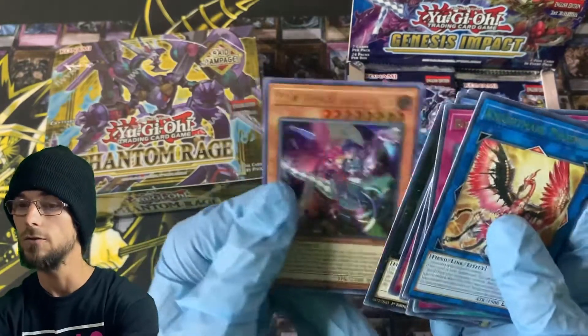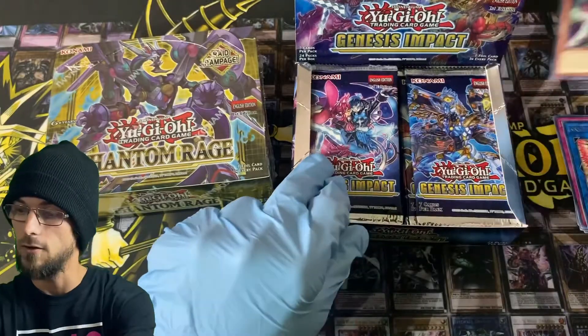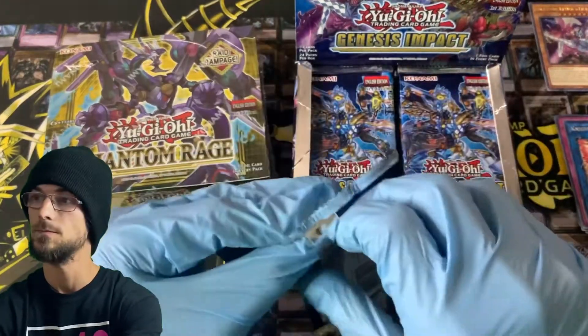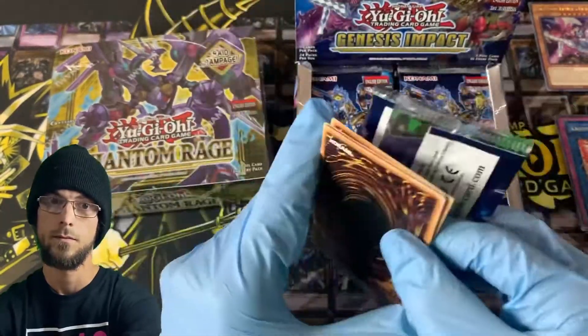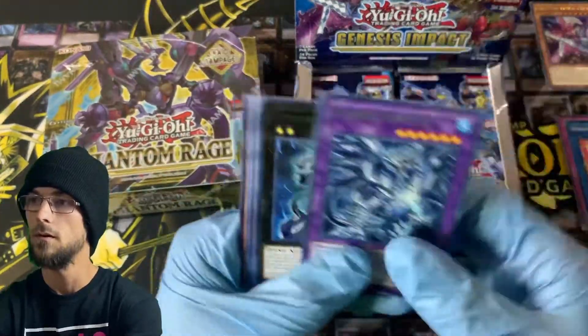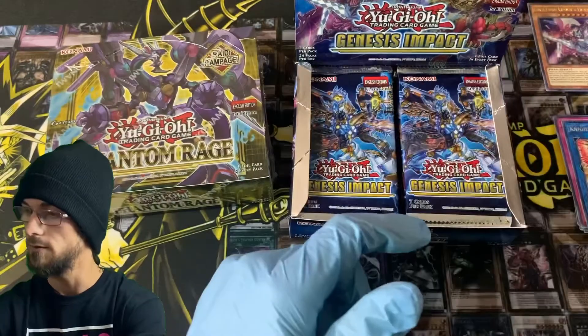Ultra rare first pull - Evil Twin's Keys to Kill and Lila. Not the best ultra but starting with an ultra, we won't complain. Live Twin Lila super rare as well.